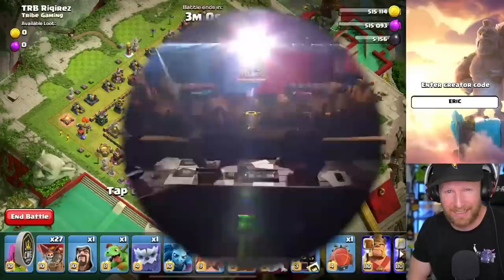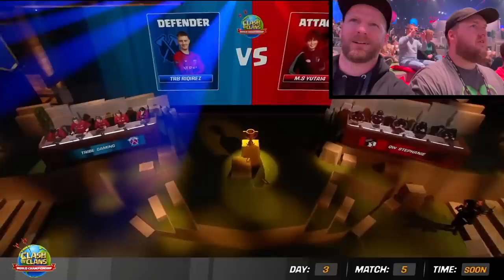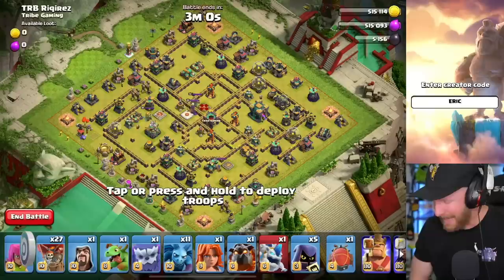This is the last Town Hall 14 challenge, and that might be literal. This attack right here is the last attack that Yuda had to do to clutch the World Championship of Clash of Clans. This is everything. This is the World Championship on this attack here. Concentrate — don't let the pressure get to you.